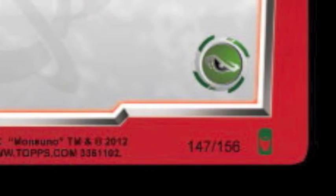Next up are the rare cards, which are indicated by a gold core. There are 44 rares in the core set, and all Monsoonos are rare.